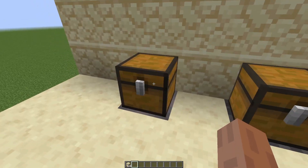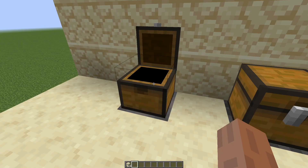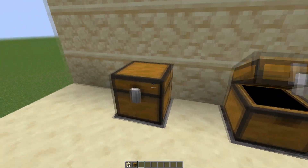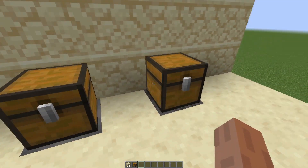So this chest on the left is the input or payment. If I put one item — I made my payment item sandstone — as you can see it gets pulled out, and then over here there's one chest. I made my item that I'm buying the chest, but you can make either the input or the output whatever items you want.